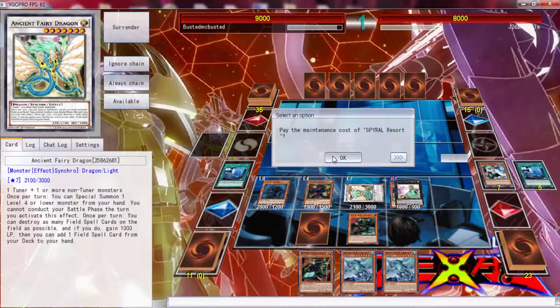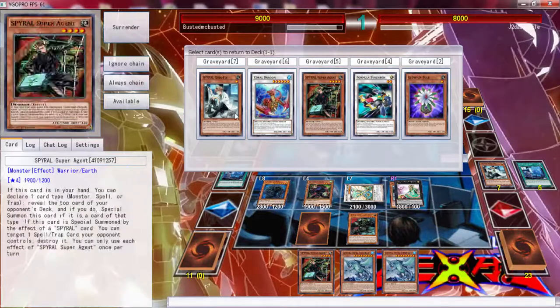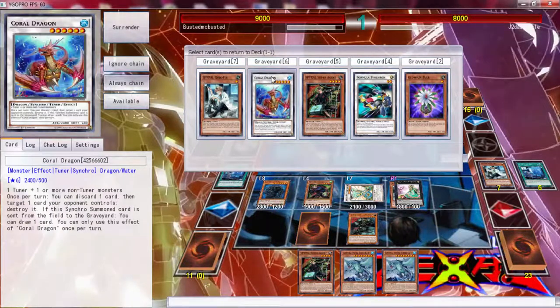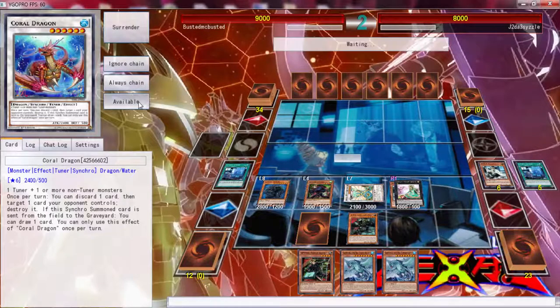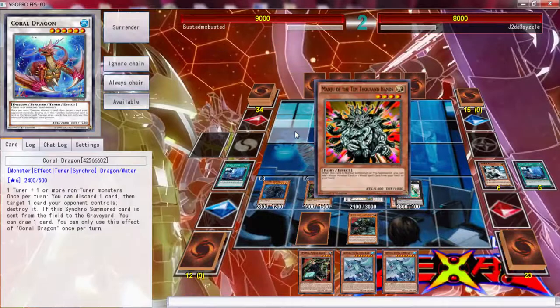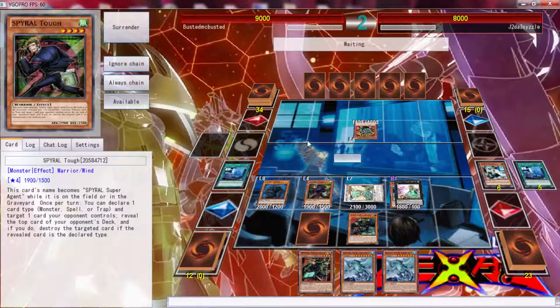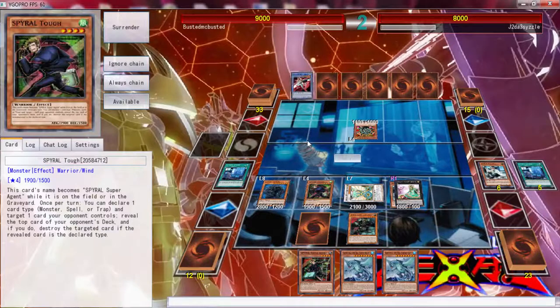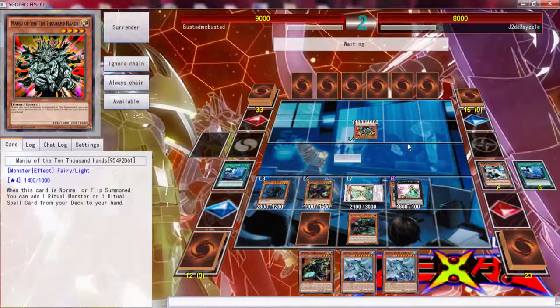We pay the maintenance cost — we don't need to put back any of these cards. We'll put back Coral Dragon; I believe that's the best card to put back. Started off with five, ended up with ten — it's always good to end up with some good stuff.